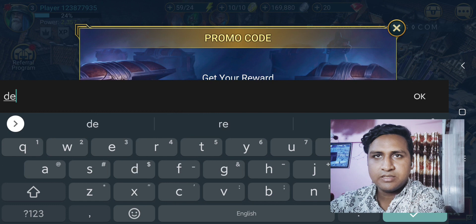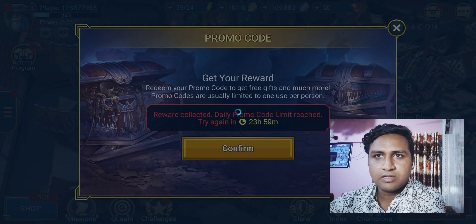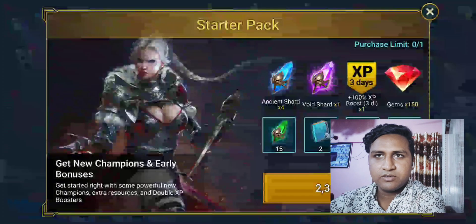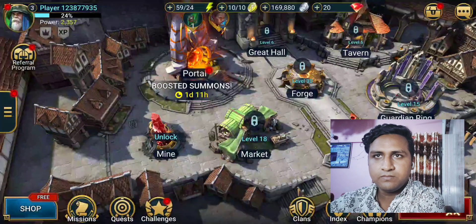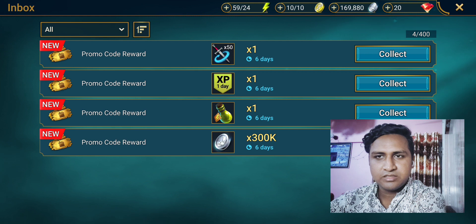The promo code is 'demolish.' Let's check the goodies we got — so we got the multi-battle XP boost, pot of energy, and 300k. I mean, it's not the best thing in the world, but it's a new promo code and it's something for free, so make sure to grab it. Sometimes promo codes are very time-limited, so be sure you grab it as soon as you see it.